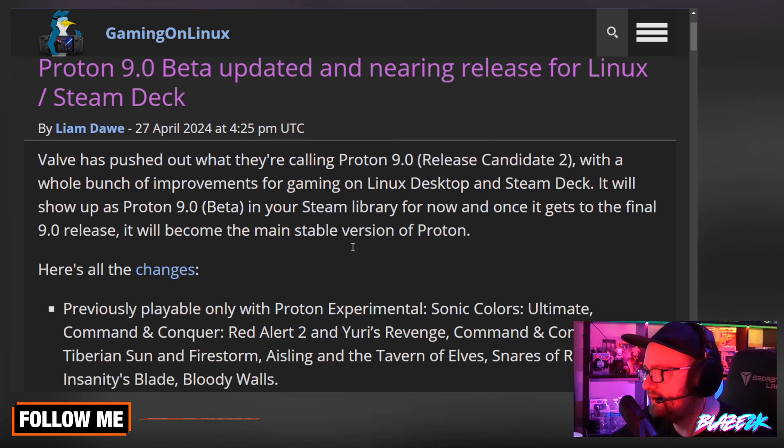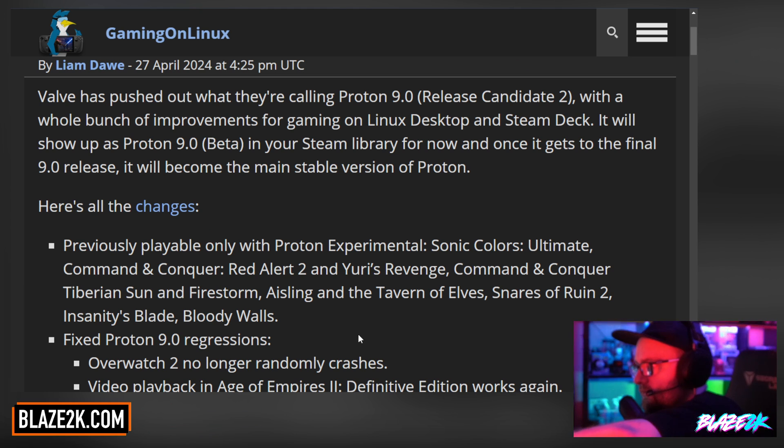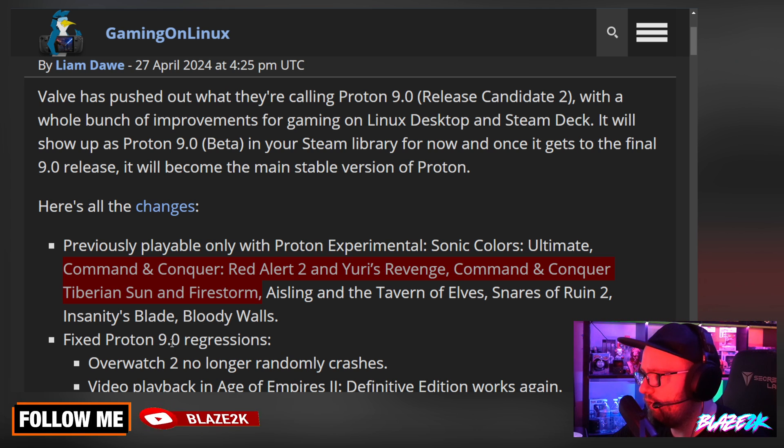So here's all the changes. Previously playable only with Proton Experimental: Sonic Colors Ultimate, Command & Conquer Red Alert 2 Yuri's Revenge, Command & Conquer Tiberian Sun and Firestorm — I used to love those games — Ailing and the Tavern of Elves, Spears of Ruin 2, Insanity Blade, and Blood The Walls.